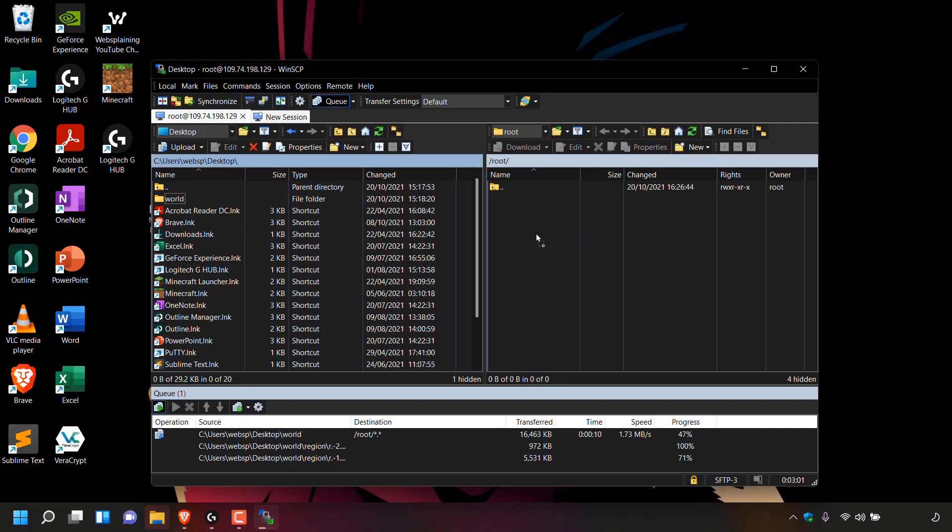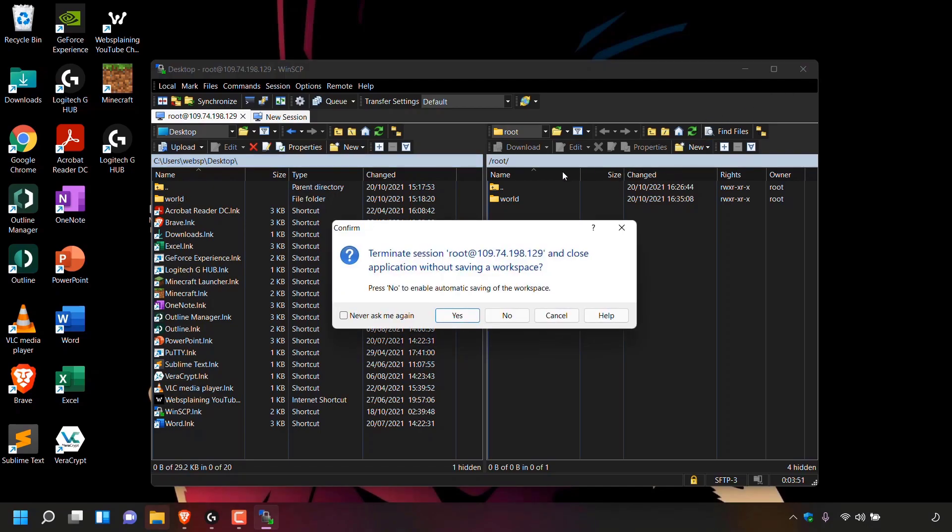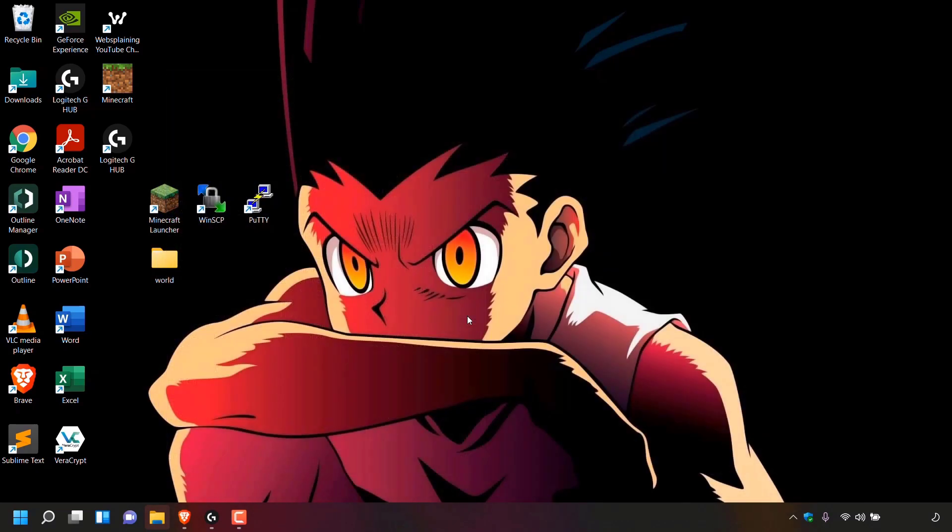At the very bottom you can see the files from the world folder being transferred to your Linode server. Once the transfer has completed, on the right-hand side you'll now have a copy of your world folder. Once you've uploaded your world folder containing your Minecraft single player world files onto your Linode server, we can close out of the WinSCP client. Navigate to the top right-hand corner, left click on the X, then left click on yes to terminate the session — you'll now be back on your PC's desktop.